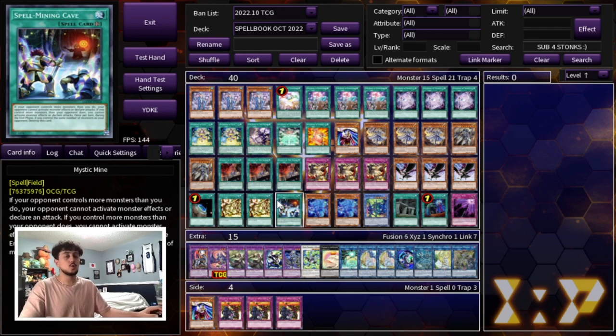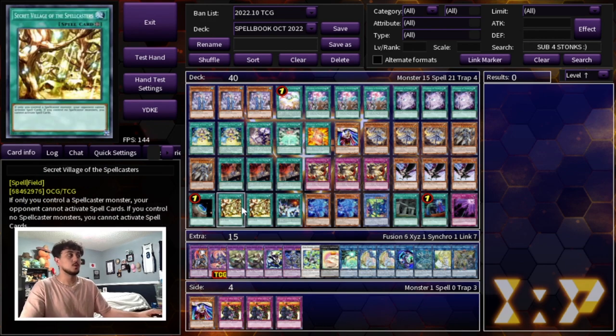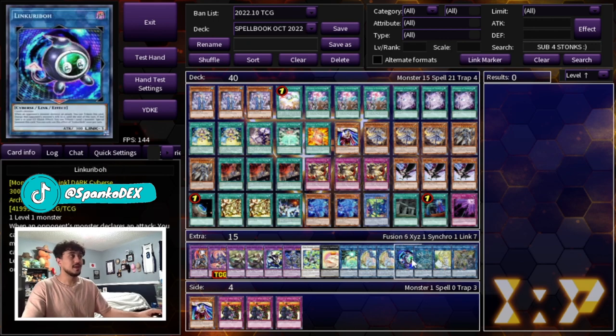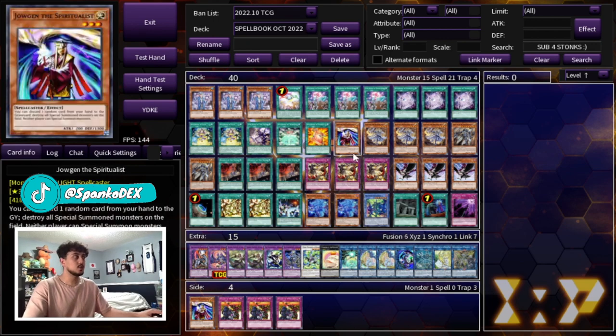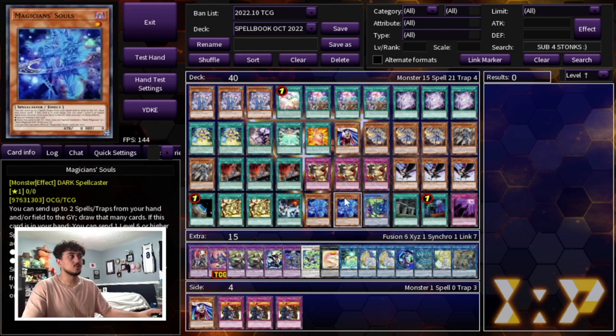Then we're playing an engine that can be a little bit pricey — the Magician Souls engine is just so powerful in this deck. It provides you with a Dark monster, and it's going to provide you with a Link 1 monster that helps you protect your Jaugen. That is Link Karibu — if you have a Link Karibu on the board along with Jaugen, your opponent is not going to be attacking over Jaugen, which is really powerful. Also, Magician Souls is a Spellcaster, which is good for Secret Village.